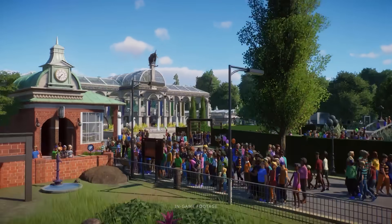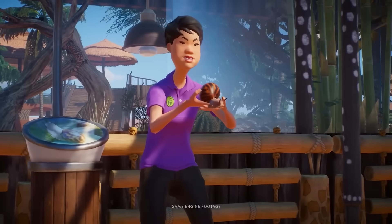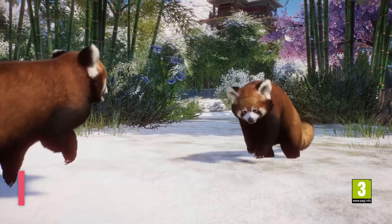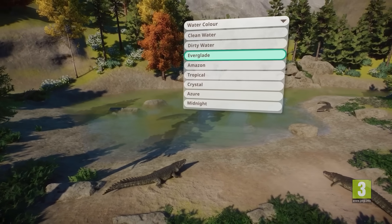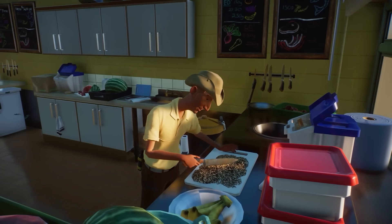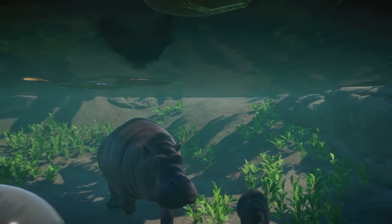On the subject of childhood nostalgia, if you ever dreamed of being a zookeeper growing up, our next title will be right up your street. Planet Zoo Console Edition is an animal lover's dream — the ultimate zoo simulator. You'll craft unique habitats for everything from elephants and lions to giant desert hairy scorpions, researching how to make each creature thrive and breeding them to ensure the future of their species.